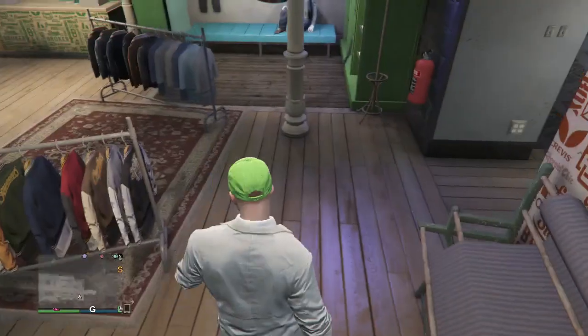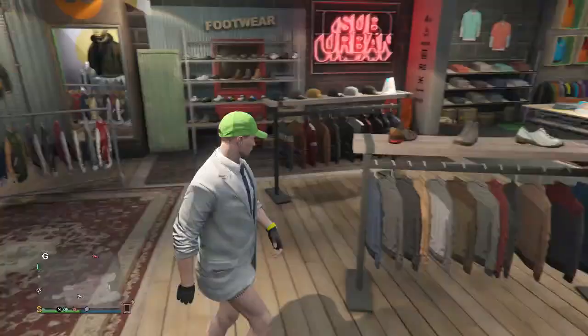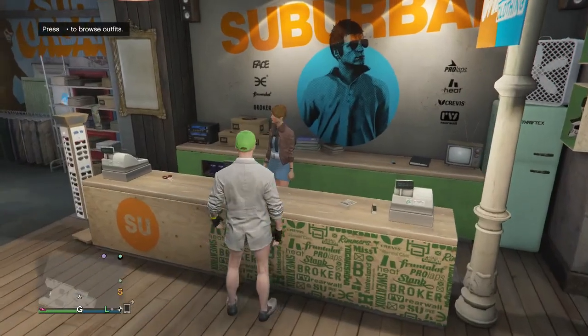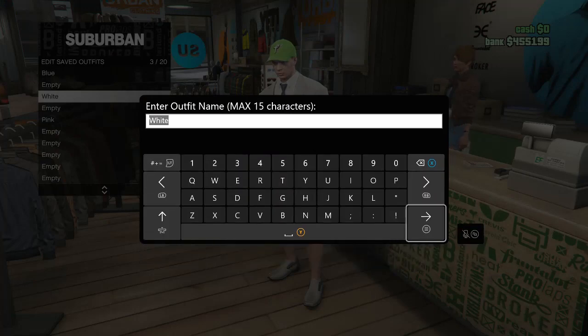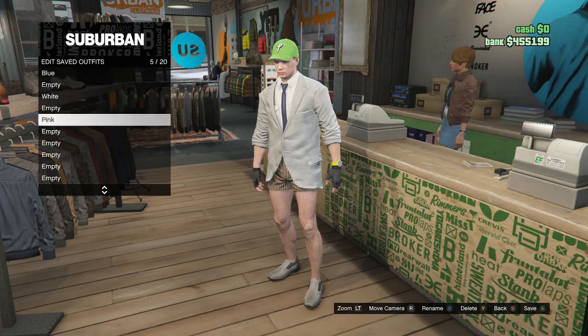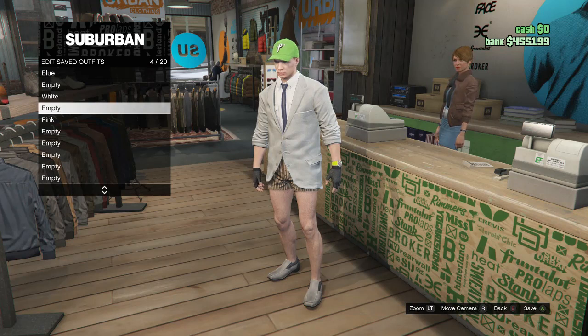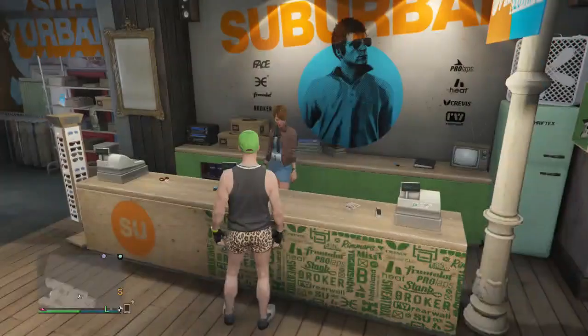After you guys buy your accessories, that's basically it — it's the same as the first outfit, you just had to change your shorts and get an extra accessory. After you guys did that, save this outfit on slot 3. The first outfit goes on slot 1, the second outfit on slot 3, and the third outfit on slot 5, because you guys can't put them next to each other or the glitch won't work. Now we're going to be working on how to get the pink joggers.